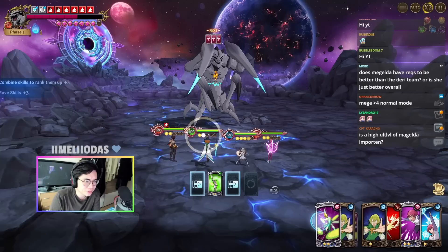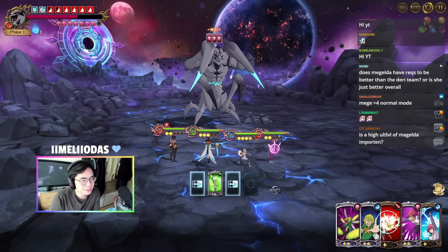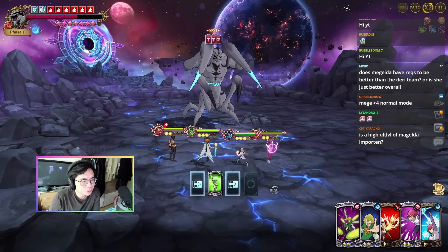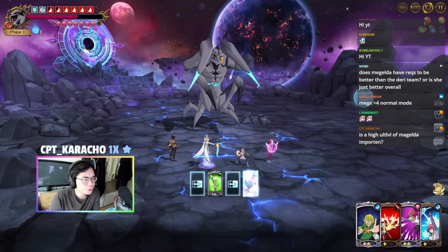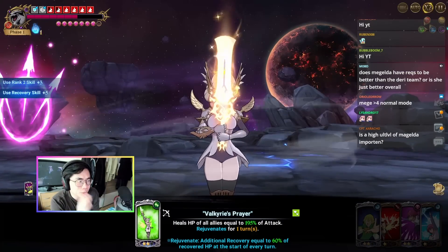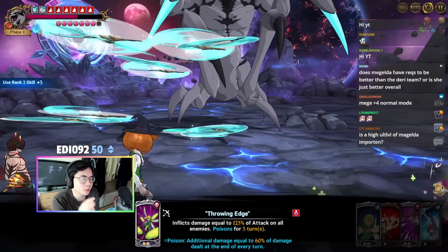Let's move this here for now. Getting this ult too early would not be good, but in turn two we can actually use the poison already, because we want to put the poison on and we want it to still be active when he's going to cleanse himself.